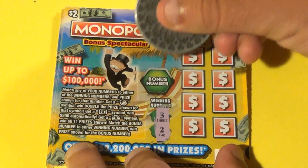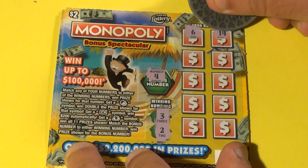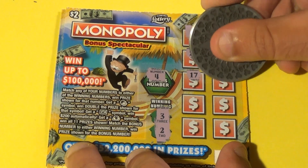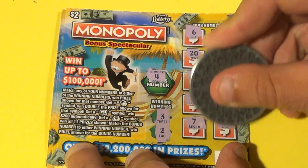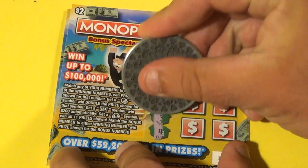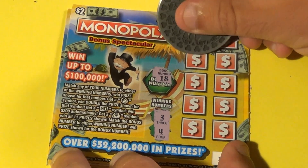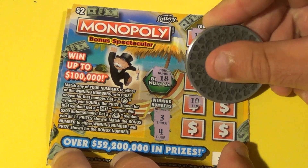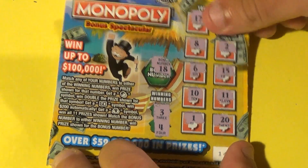Next ticket: winning numbers are 3 and 2. We get 4, 6, 14, 20, 10, 17, 19, 11, 18, 7, and 1 — loser. Next: want a 3 or 4. We have 18, 17, 5, 8, 2, 6, 15, 10, 11, 1, and 20 — loozy woozy, loser. Next ticket: 4 or 5. We have 8, 9, 10, 6, 3, 14, 12, 20, 13, 1, and 7 — no good.